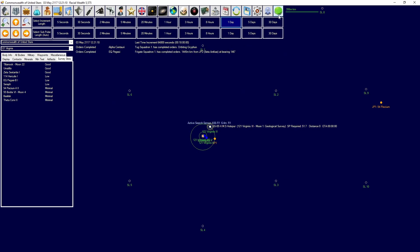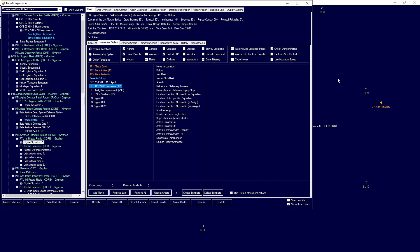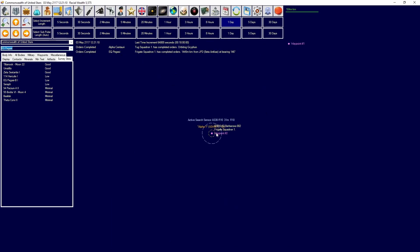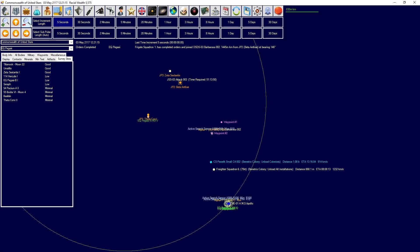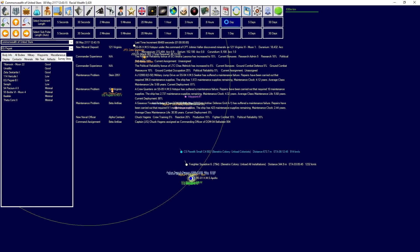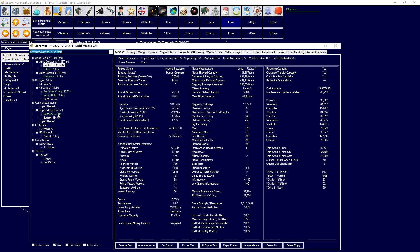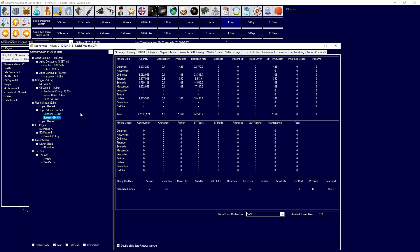Frigate Squadron 1 has arrived — that is the frigate squadron that will be guarding the area. Going over to EQ Pegasi, we have this frigate squadron now in position and I'm going to have it join up with the deep space station as a sub-fleet so they can act for defensive purposes. It'll take some time to react, but they're watching the patrol lane, watching the movement of supplies. We are now getting colonists moved over to Benetrix as we have delivered infrastructure, and we need to get more automated mines over to keep expanding our industries.